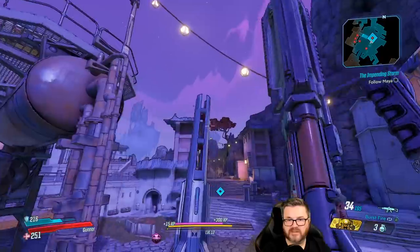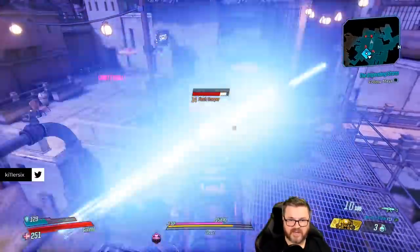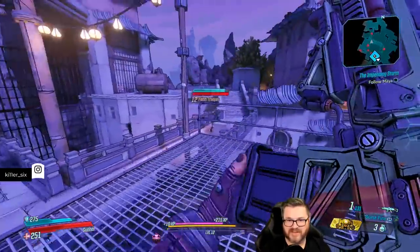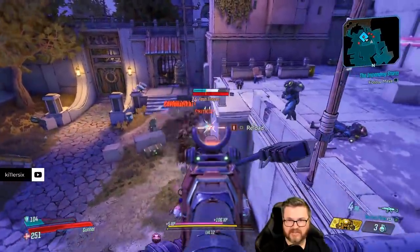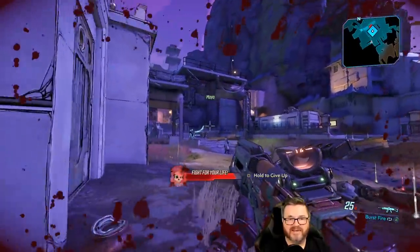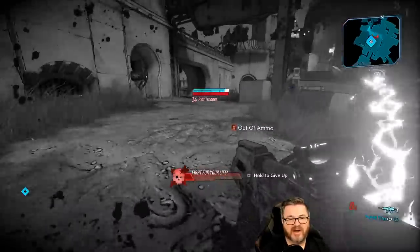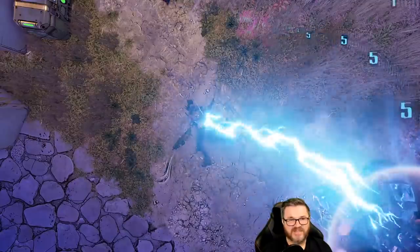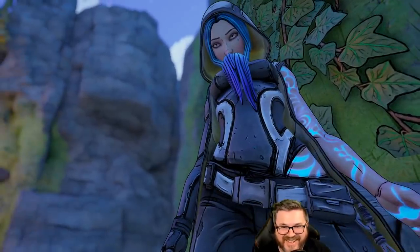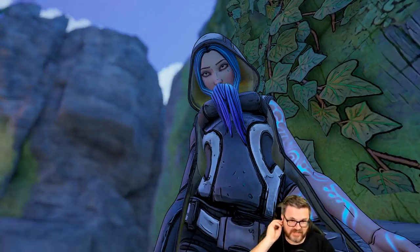Enemy doing cartwheels and stuff. Parking the vehicle, using a shortcut — punk asses didn't see that coming. Got a vantage point advantage. Ran out of ammo and called for Maya's help. Maya, what are you doing? Her hair drips this big blue beard effect — it's the little things. She's like a top-tier character or something.